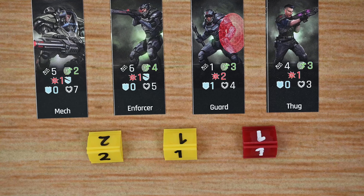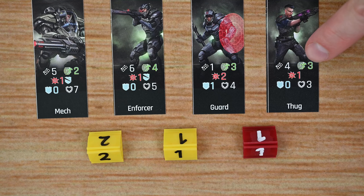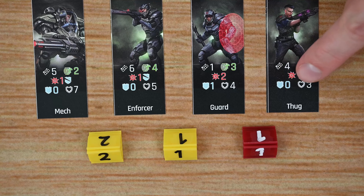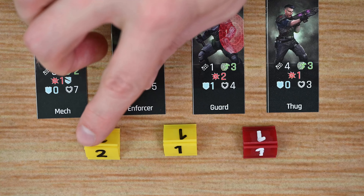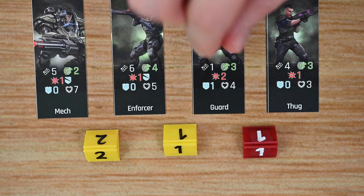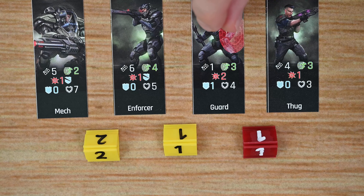Now let's look at some of the enemies you'll be facing — there's a whole collection of different enemy types included in the game, and this is just a small assortment. Each enemy standee has five stats: range, movement points, damage dealt, shields, and hit points. There are thugs, guards, enforcers, and mechs — and their stats can get really nasty. Enemies also have an initiative and a color associated with when they spawn. In the final version they'll have little wheels at the bottom to rotate and track hit points and initiative numbers.